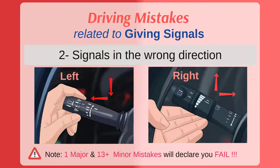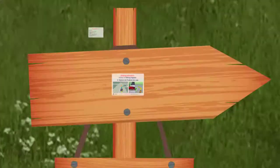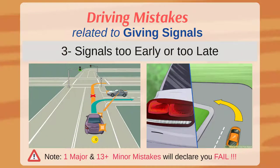The second mistake is signaling in the wrong direction. For example, if you are planning to take a right turn and you give a signal for a left turn by mistake, this will be considered as a mistake.